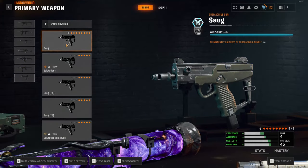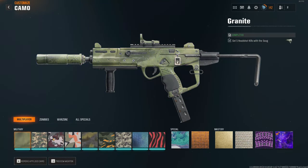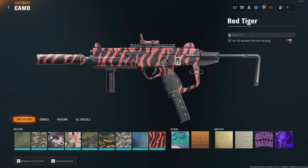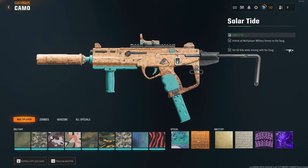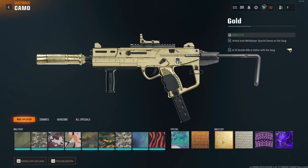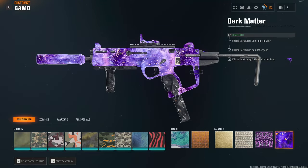For the SOG, it requires the same 100 headshots — every gun does, except for specific launchers and melees. Then the next challenge is 30 point blank kills, unfortunately, and 50 kills while moving with the SOG, and 10 double kills. The good news is that for the point blanks, they increase the range by 40 percent, which will make your life so much easier.